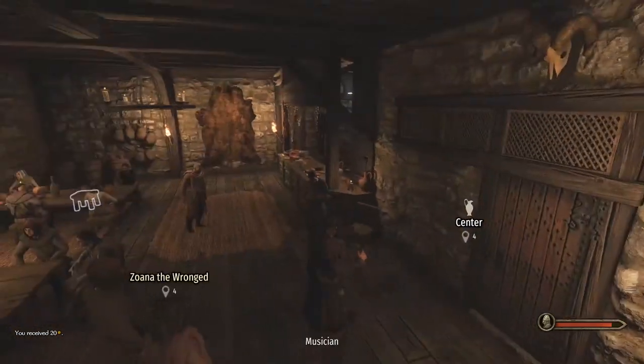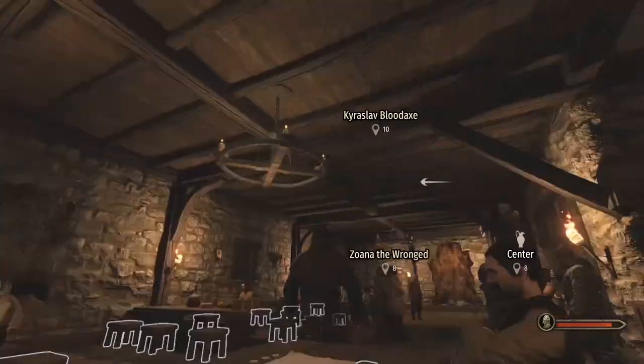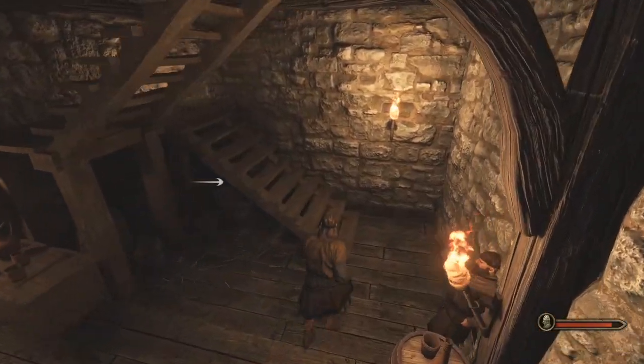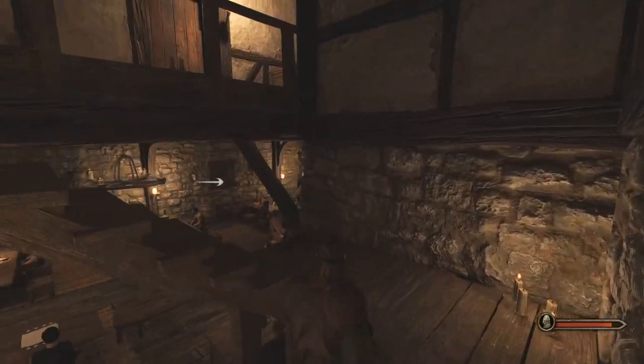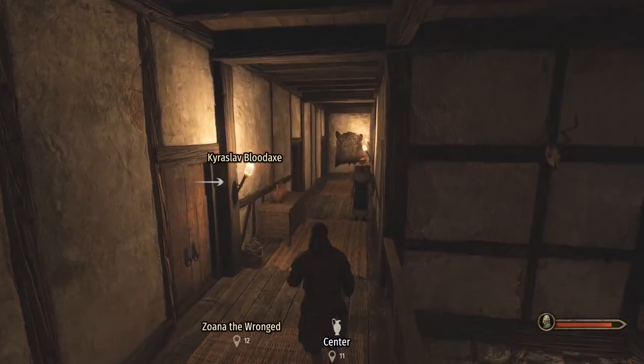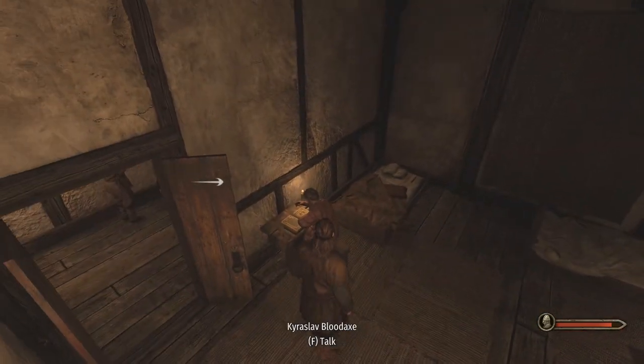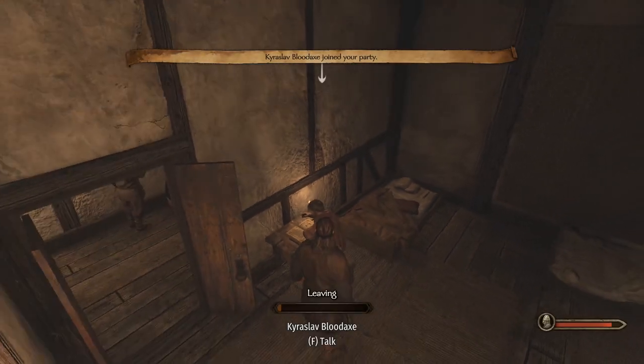We go to the tavern to find Karoslav — he's upstairs. I'm holding alt by the way, which shows me where everybody is. Hi Karoslav, how are you friend? It's been a while — join my party, my friend!